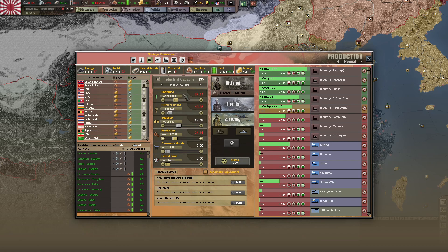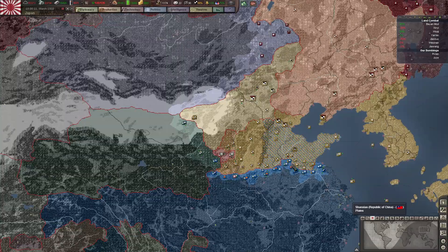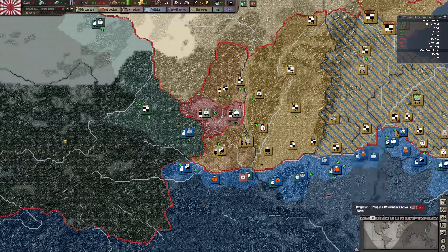That 225 IC is going to burn through a ton of resources. We're talking roughly 45 energy, 90 metal, another 180 rare materials that need to be converted into IC there. We're not making enough of that. So we will take the 65 days to slowly do what we need to do to get our resources up, which is basically attacking and conquering parts of China — which we're doing well.